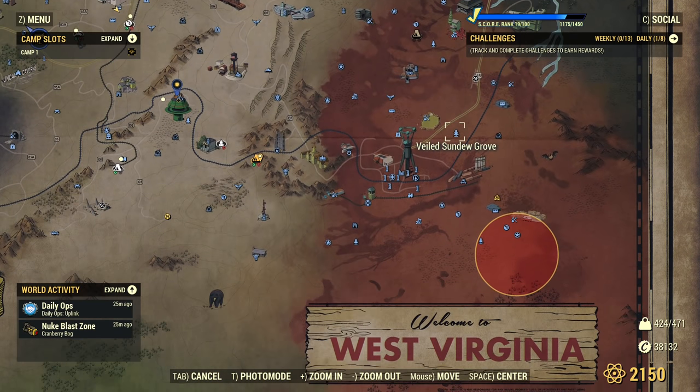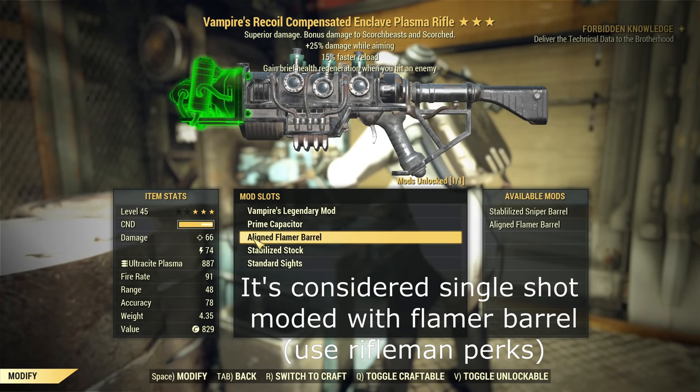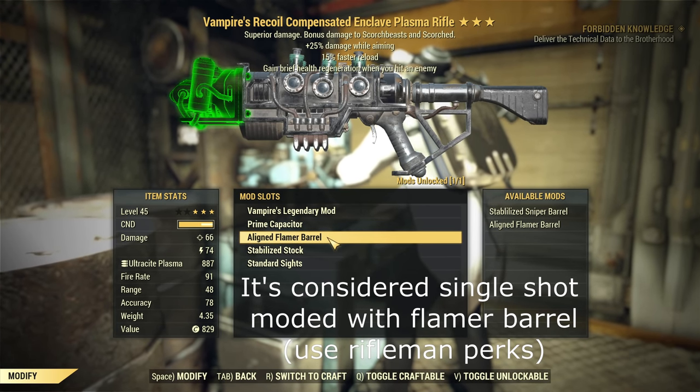Another option to get mods for the Enclave Plasma is Watoga Station and Watoga Shopping Plaza as well — very low chance that those vendors will have a box mod for you. There is a limited selection of possible mods available from vendors and events. You can check the Fallout Wiki for details, but you can get the good ones you need, which means a flamer mod. Generally, the most important part is to get a flamer barrel. It doesn't matter if it's the line or a different one, but you want a flamer barrel.